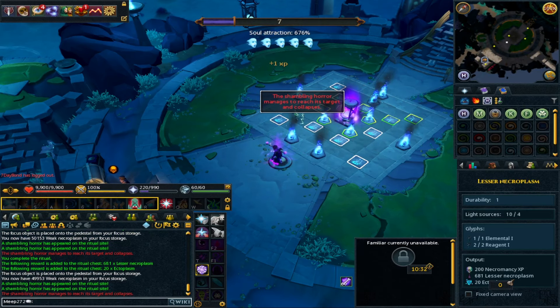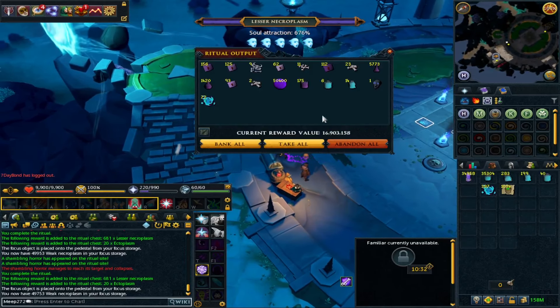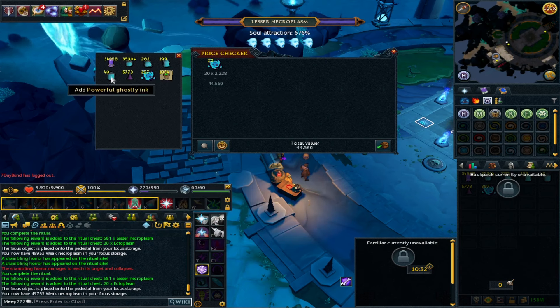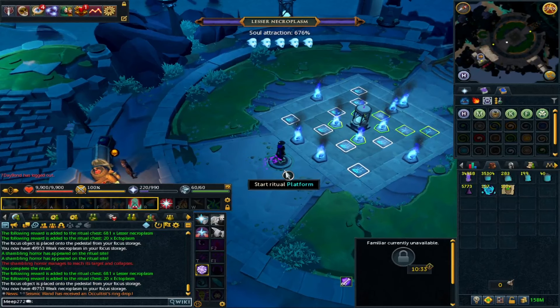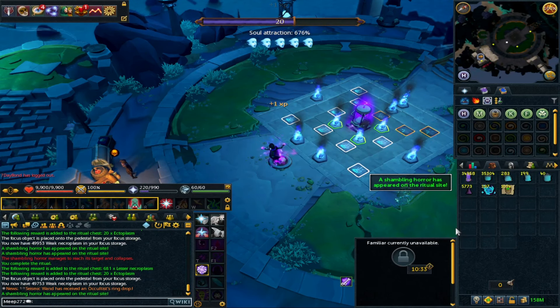With our buffs we brought in 681 necroplasm, which is a decent chunk. We did 20 ectoplasm and 621 necroplasm, so for every ritual we're doing about 140k per ritual which is actually really good. The wiki suggests you should be doing upwards of 90 rituals per hour, which is impressive. You do need to remember we're using inks and supplies, so even though we've made around 150k per ritual at 90 per hour — that's about 13.5 mil gross — you take off the inks and it works out to about eight to nine mil profit per hour.